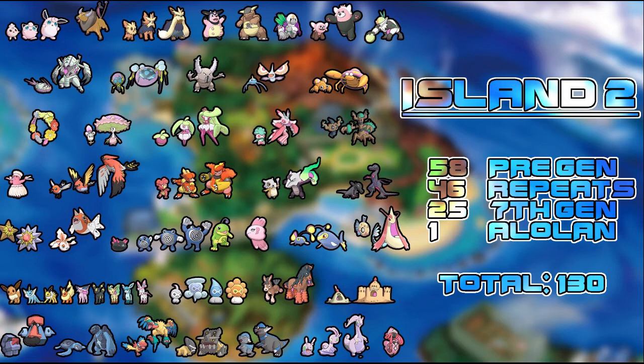Island number two has a total of 130 Pokémon: 58 pre-gen Pokémon, 46 repeats from island one which aren't shown on screen, 25 seventh-gen Pokémon, and one Alolan form. Looking at the data, it seems like each island is going to have its own pseudo-legendary, which I'm actually not upset about — it adds diversity, like if you want a specific pseudo you know which island to visit.